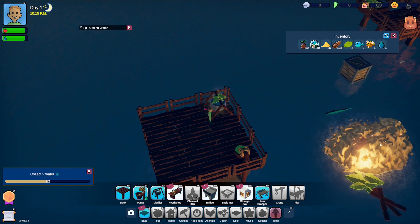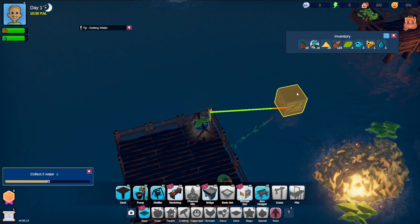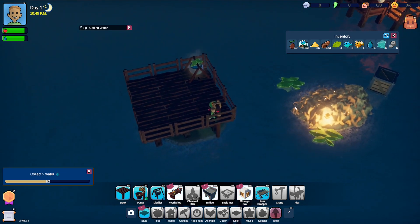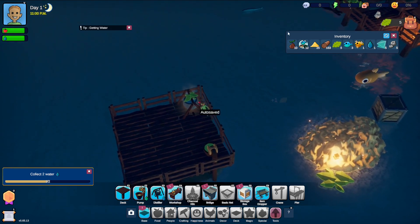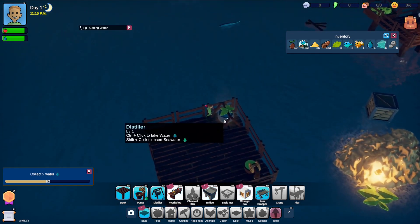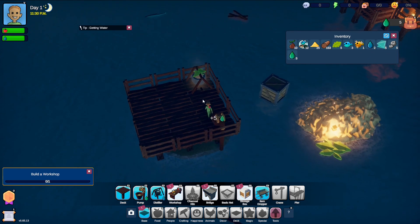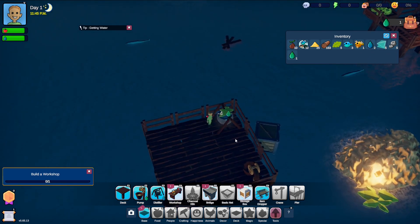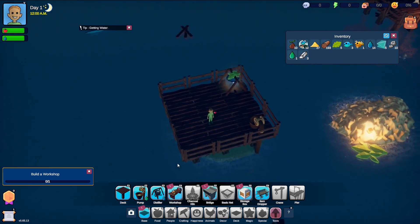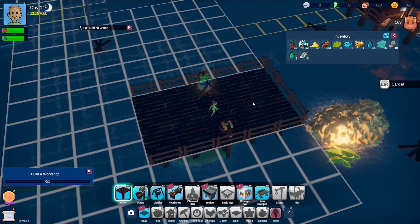There seems to be something like a gold mine nearby, and a box with a load of different resources in it. We probably want to build over to where those chickens are. We're getting some great resources to start with. Let's keep building out this direction — we've got a lot of wood. A bridge would have to be built here — that's fine, at least now we know.